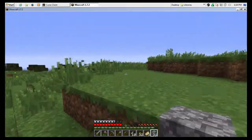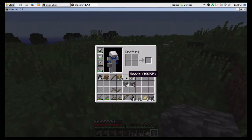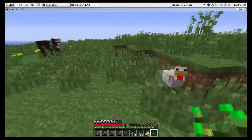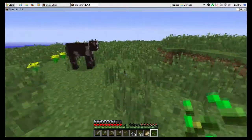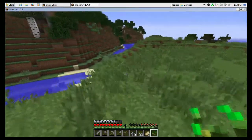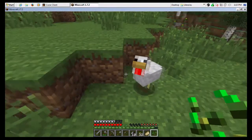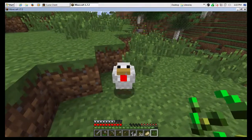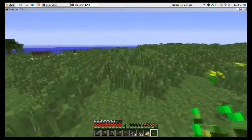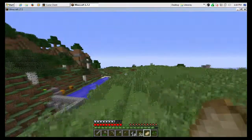Chickens — here, chickens! When you beat up grass, you can get seeds, and you'll notice that these guys like to follow you around when you have seeds. We already have a certain number of eggs that we've picked up. Every once in a while one of these ladies will drop an egg, and if you throw eggs and break them on the ground, about one in every eight will become a chicken.